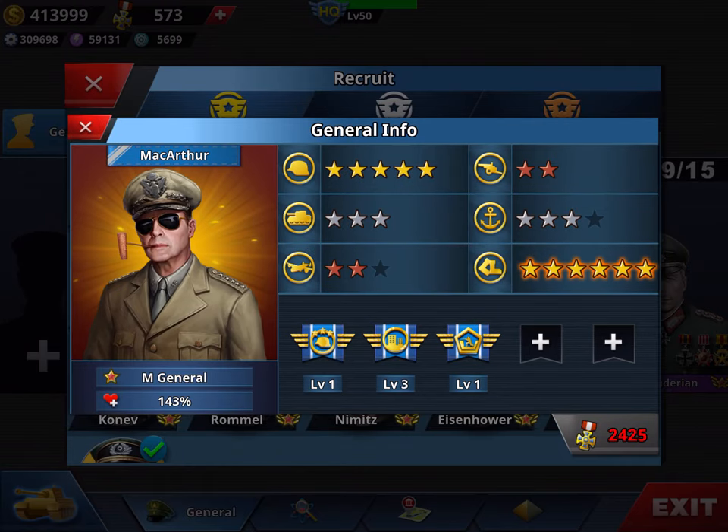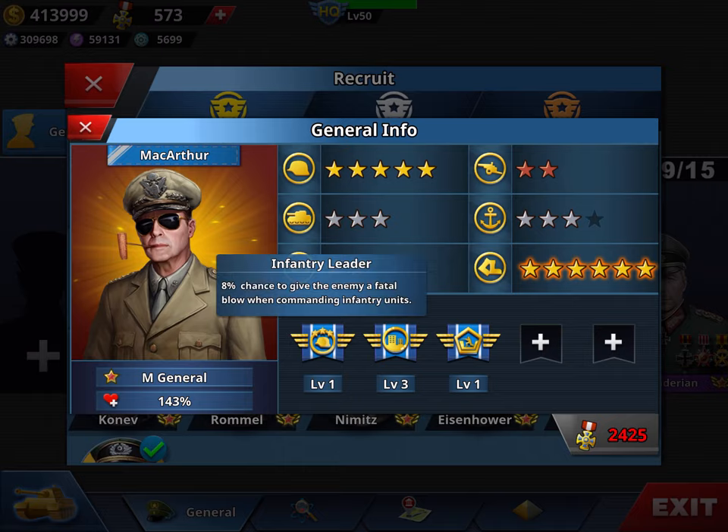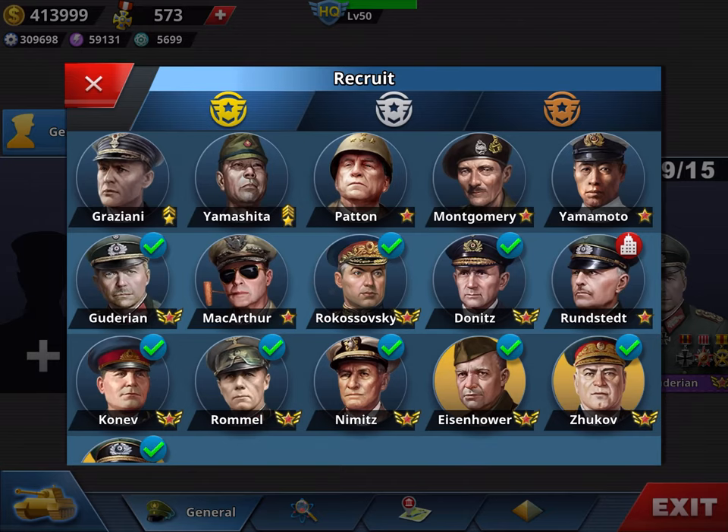MacArthur costs 2,400. He's super fast — a six-star rocket — but again he's an infantry general so I don't recommend him. He has three stars in navy (upgradable to four) and three-star tank, but his skills are kind of useless except for Infantry Leader. No go.